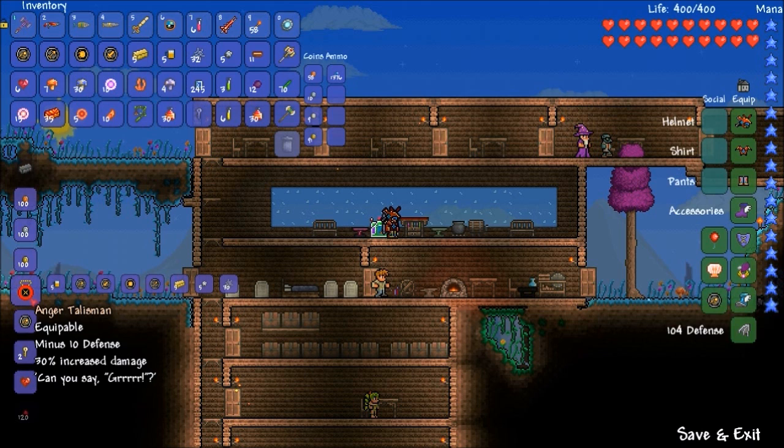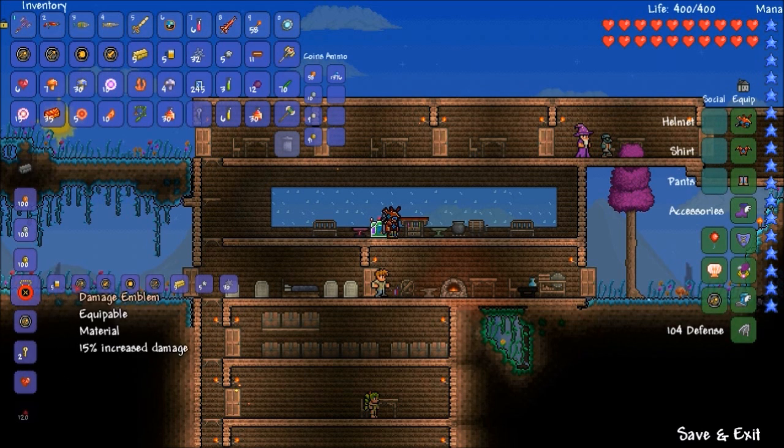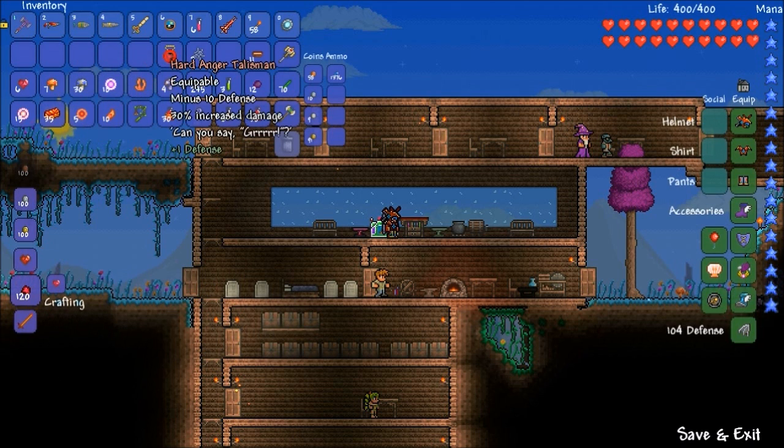The first thing I am going to make is this anger talisman. What I need — I need five beers, the three normal talismans plus the damage emblem. These are obviously emblems. You can make a damage emblem by combining warrior, sorcerer, and ranger. You can also get a damage emblem — I got mine from the Hellcastle chest. Next we have five gold bars, five silvers, 30 cobwebs, and bam! We have an anger talisman — plus 30% increased damage. It does do minus 10 defense, but I have lots and lots of defense.